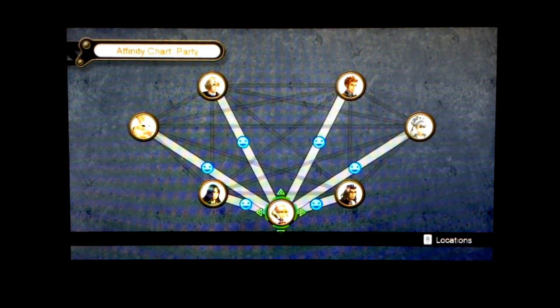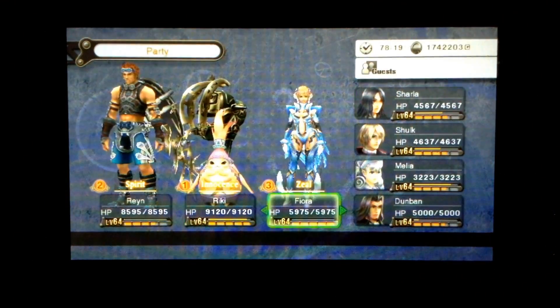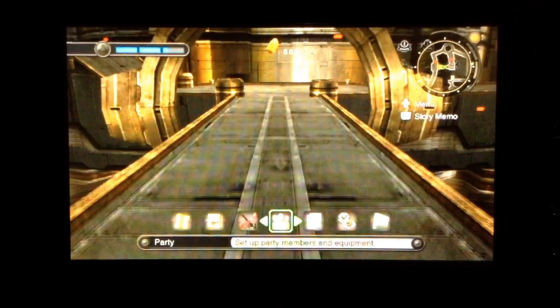Fiora and Reiner are now done with Affinity, so that's nice. Looks like I know what my party is going to be now — Reiner and Shulk in the same party. Who'd have thought? With Ricky, of course.